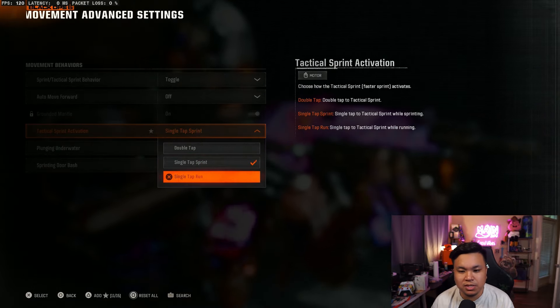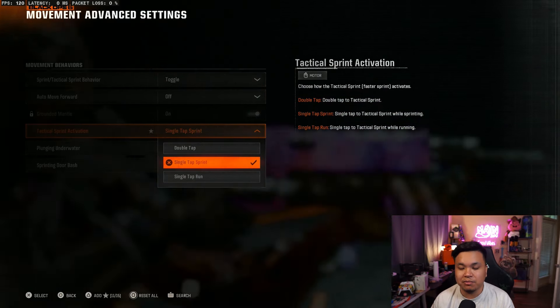Moving on to movement advanced settings, I don't think I have anything different here except for tactical sprint activation. Some people use single tap run, but I like single tap sprint.